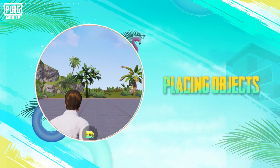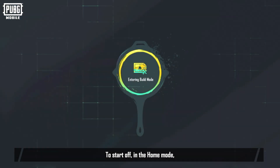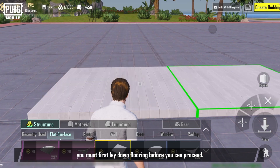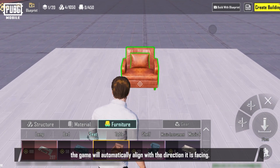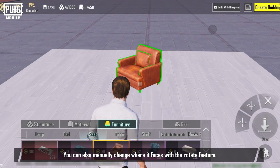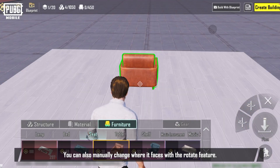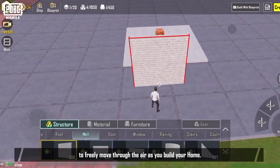To start off in the home mode, you must first lay down flooring before you can proceed. When placing an object, the game will automatically align it with the direction it is facing. You can also manually change where it faces with the rotate feature. You can use the free edit mode to freely move through the air as you build your home.